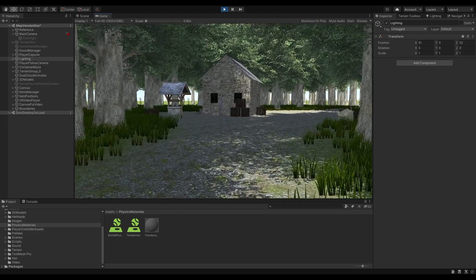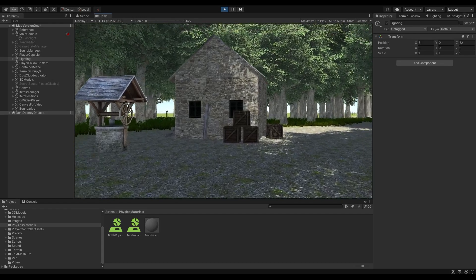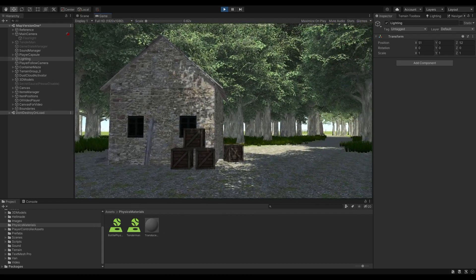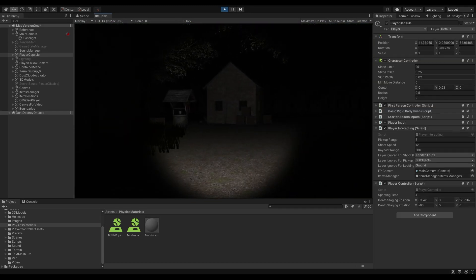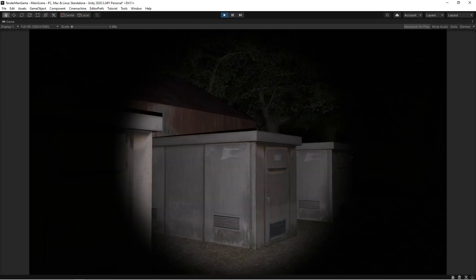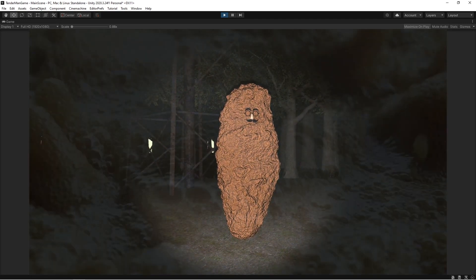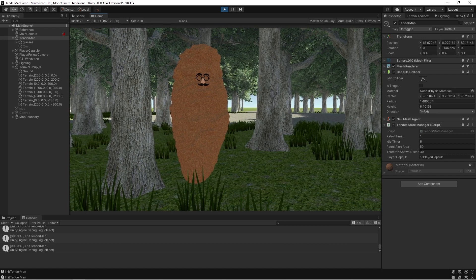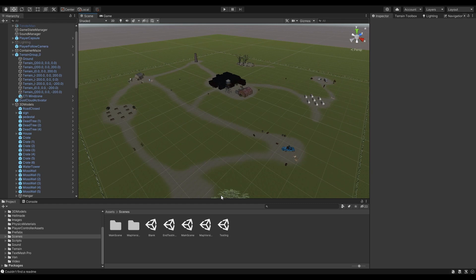So far I've been building and testing the game with the lights on because I'm a big baby. But as we all know, what makes the original Slenderman creepy is that you only have a flashlight to see with. This is what the game looks like with just a flashlight — and now we're eating a big old plate of creepy pasta. Lastly, I need to check that the screams of a thousand frying souls are triggered when you look at Tinderman. Yep, working. Alright, let's fire up this thing and see how it plays.